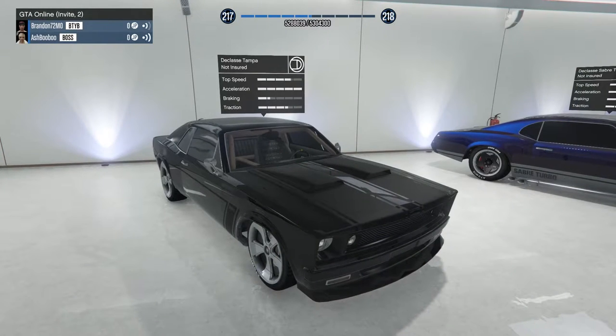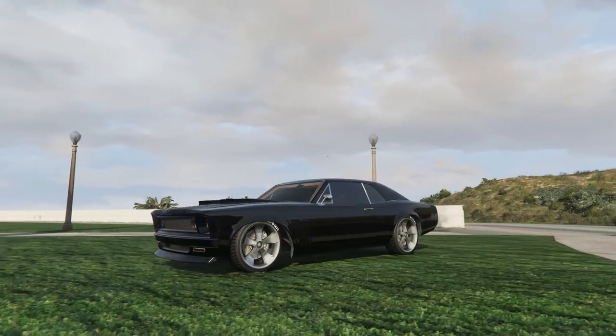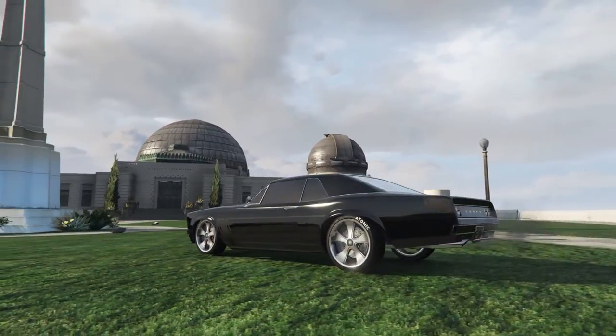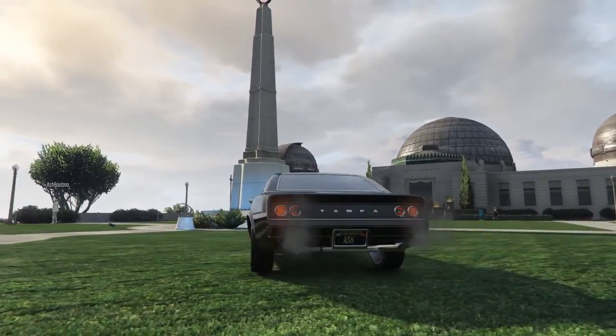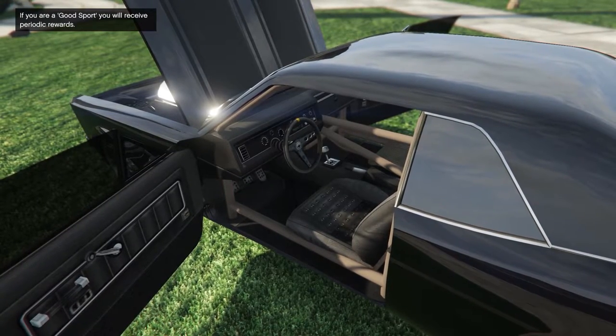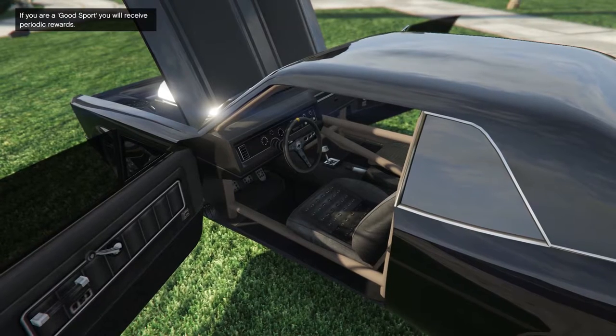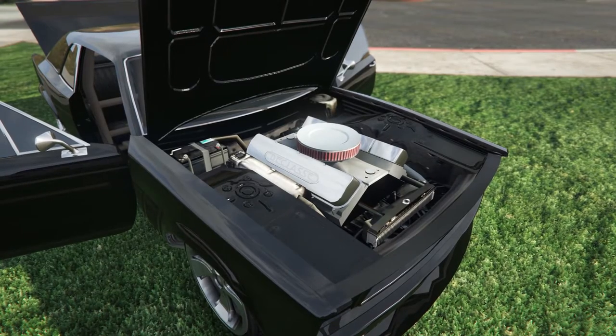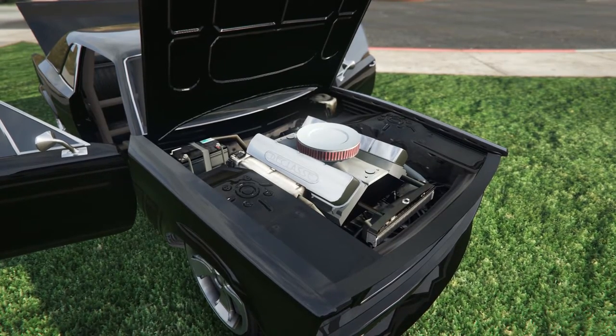The third car here in Ash's Wild Oats Garage is the Declassy Tampa. Arriving as part of the Festive Surprise DLC this past winter, the Tampa is a truly great-looking car. Ash has built on those great looks with a deep, dark black paint with matte black stripes and perfectly matched wheels. And no, your eyes are not deceiving you — that super dark black paint on this car is not available in Los Santos Customs. I'll leave it up to Ash to decide if he wants to give away his secret for getting this color, but I will admit I've already used it on a few of my own black cars.